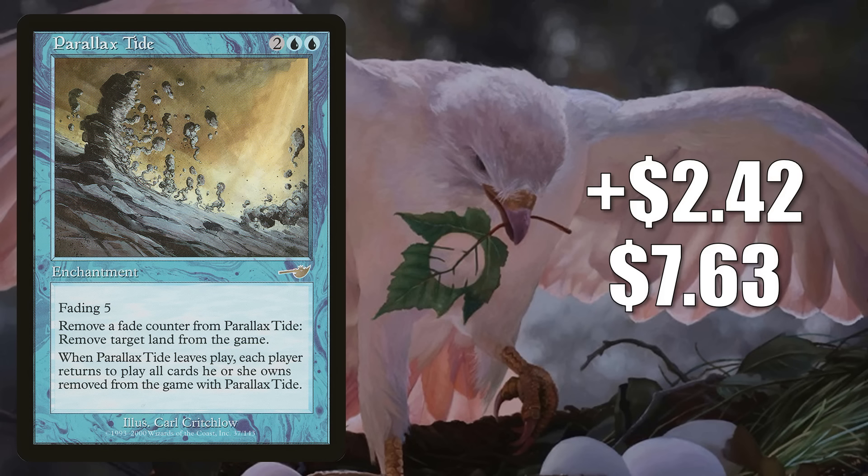Number 13 is Parallax Tide from Nemesis, up $2.42 to $7.63 — that's a 46% increase. This is the only tournament-legal printing of the card, and it is a little dry online this week. It sees some Commander play in builds like Memnarch or Brago King Eternal, but the format making it jump right now is actually pre-modern. A Parallax Replenish deck has been performing well in that format and runs three or four copies of this. That extra demand on an already scarce card has led to this price bump.